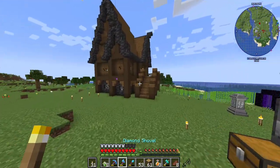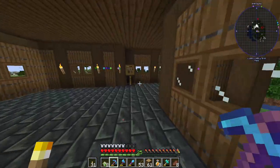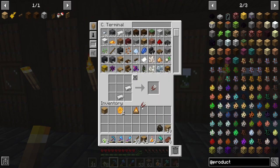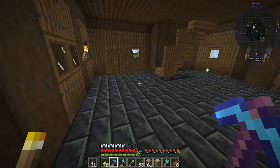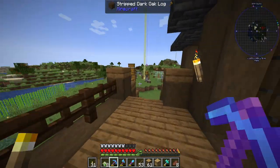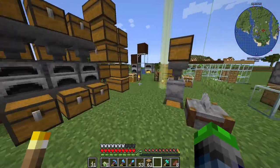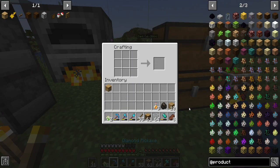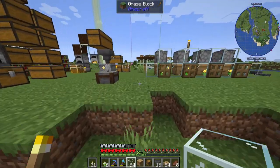We've got some iron and there we go — this should be the advanced oak beehive, perfect. Now we're going to go back over here, grab some more glass that I have smelted up, and create another one of those little bee enclosure areas. Super duper cool! All right, we have everything that we need.